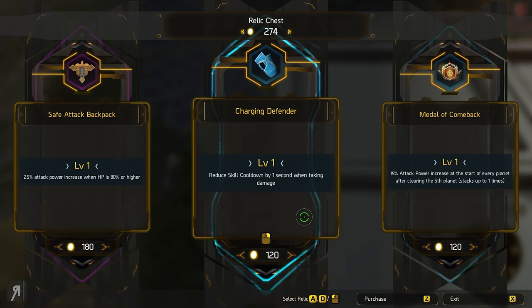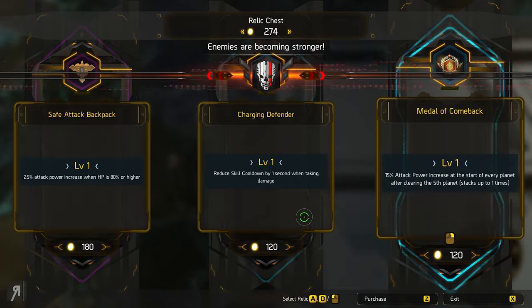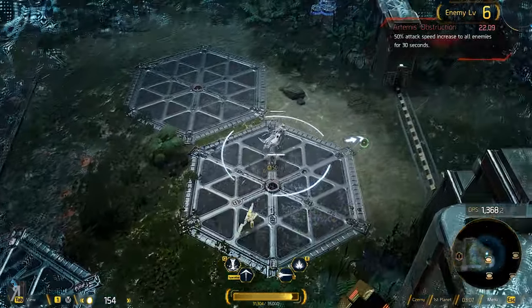Here's the Relic Chest. So, 25% power increase when HP is 80% or higher — this is kind of like a passive perk. 15% attack power increase at the start of every planet after clearing the 5th planet. I'm actually going to go for Charging Defender — I think that actually seems really, really powerful.